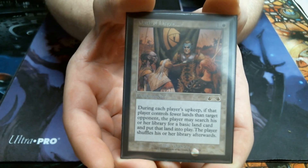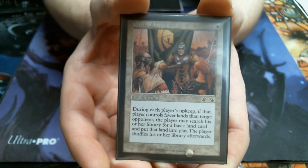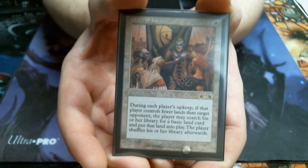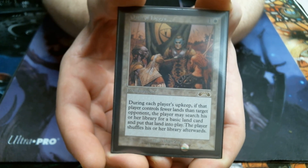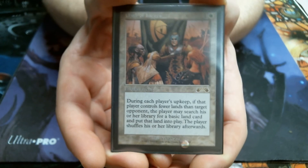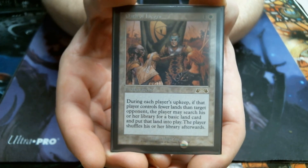Oath of Lieges is pretty much a Land Tax everybody can use, except it just puts it straight into play. During everybody's upkeep, if somebody's got more land, they go and get a land and plop it into play. It's basic, but I like the Oath of Lieges.